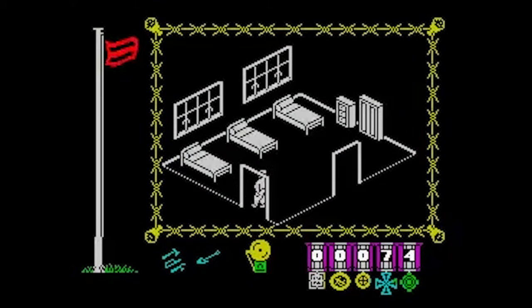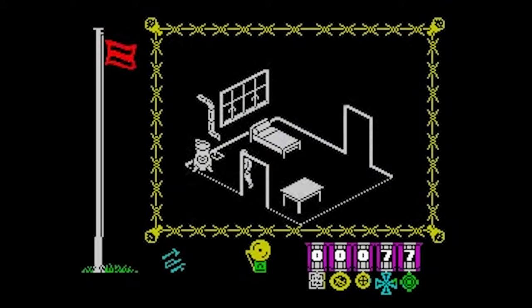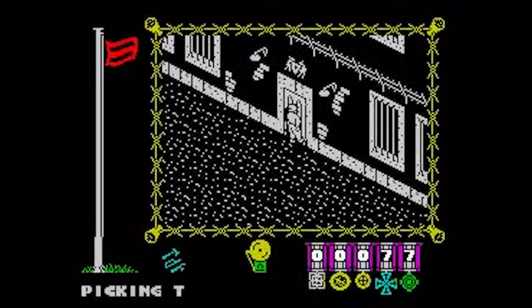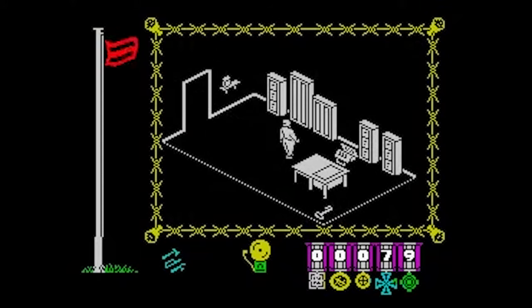The flying flag from the pole to the left of the main play area serves a number of functions. The higher the flag flies, the higher the morale of the central character. Getting Red Cross parcels or picking up or using an item of escape equipment improves morale. Morale is lowered with searches and arrests and gradually diminishes as time elapses. When the flag reaches the bottom, you're forced to start a new game.